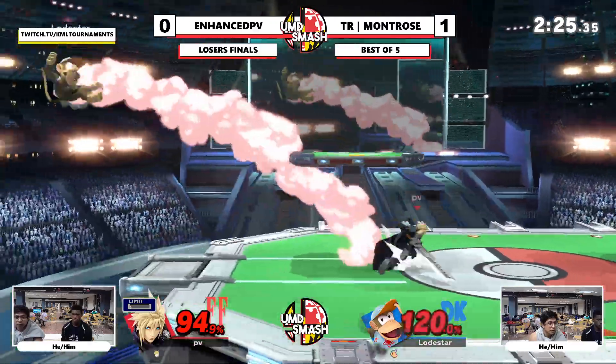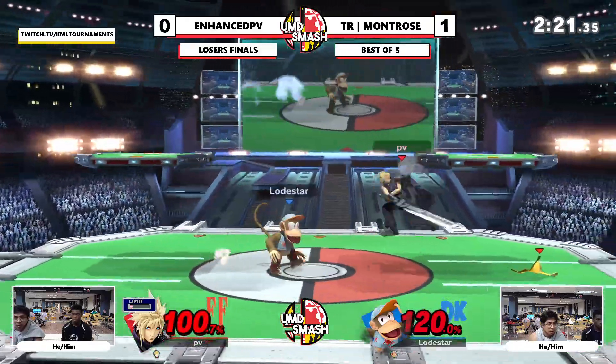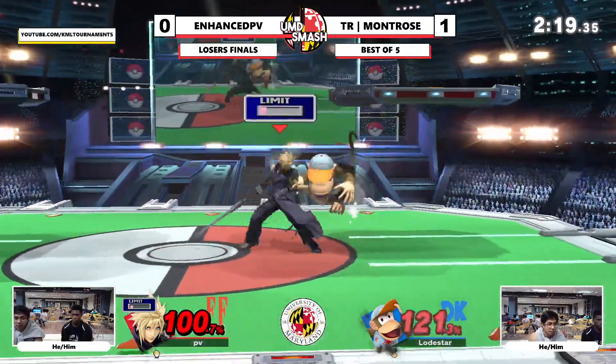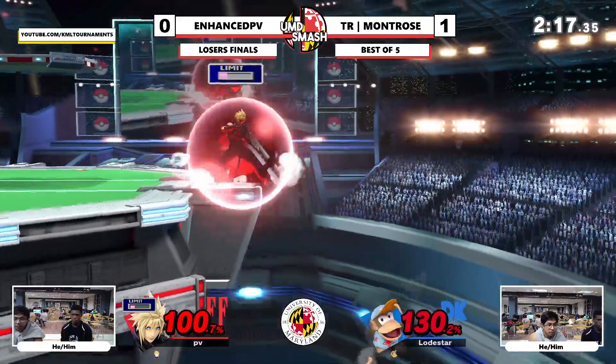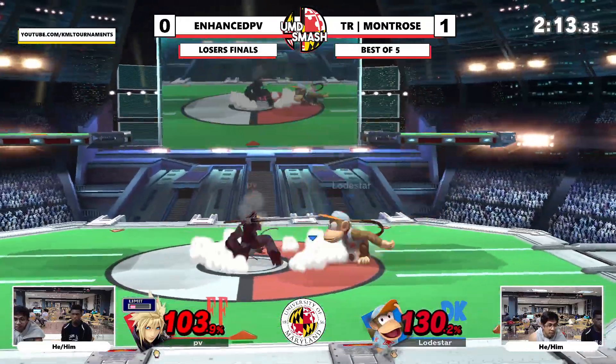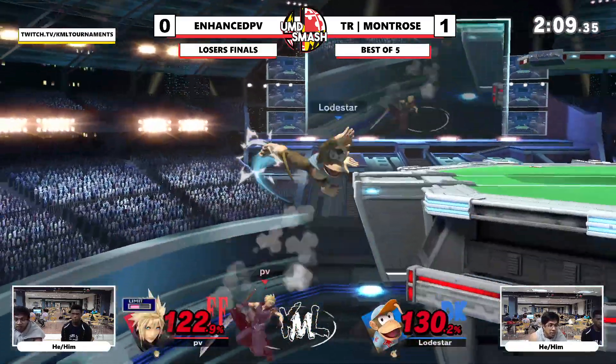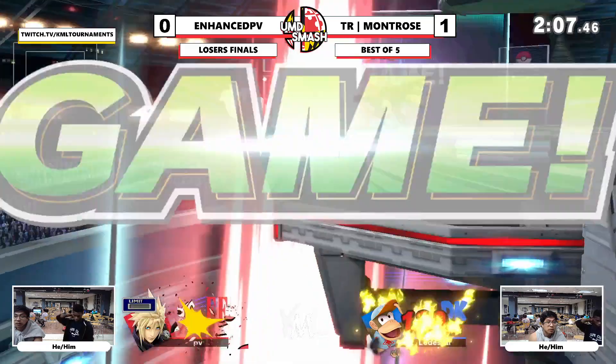He's gonna probably let it rip. One thing I noticed was Enhanced doing really well — just running around the banana to mess with Montrose. The banana would just be on the ground and he'd run around so Montrose couldn't approach. Cloud really gets basically nothing off grab — he just gets a throw off stage.